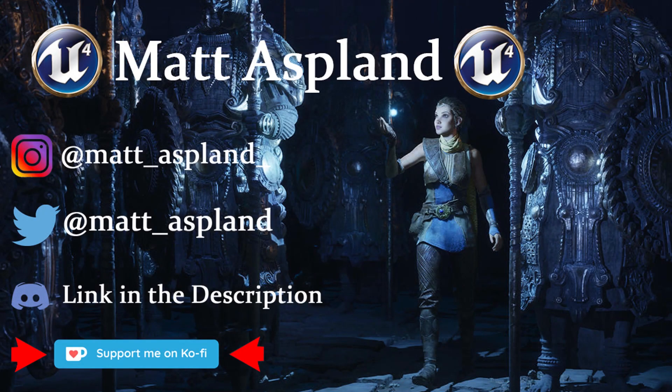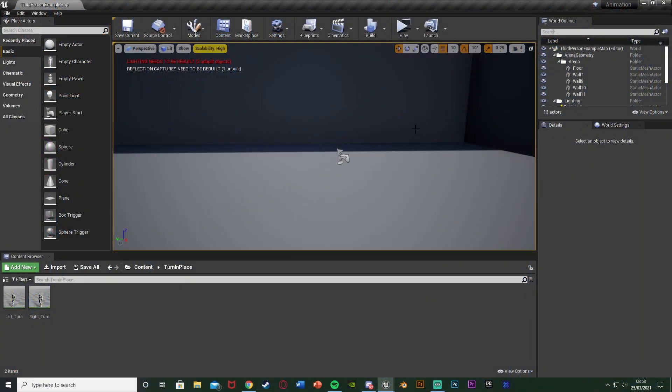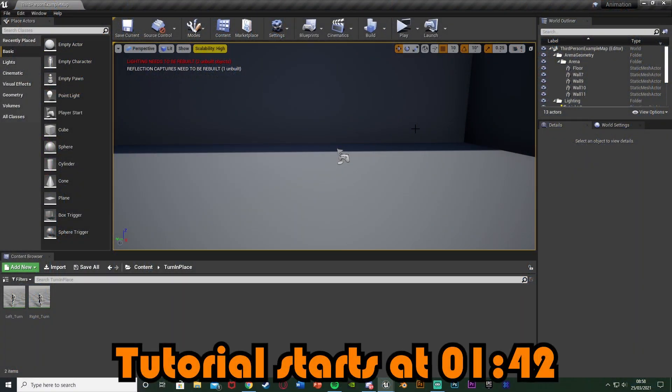Hey guys and welcome back to the Slumber Engine 4 tutorial. In today's video I'm going to be improving on the previous tutorial I did on dodging. We've got a dodge animation and I'm going to be making that a little bit better, more efficient and look better as well. I'm also going to be showing you how to attach a particle spawner on the player while they're dodging and removing it afterwards.